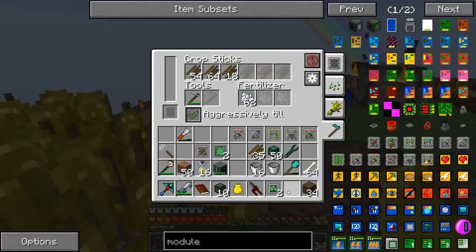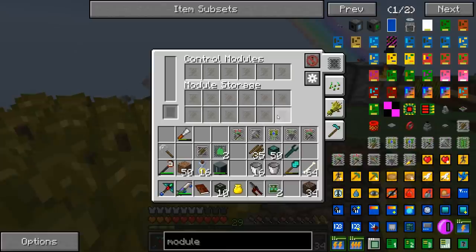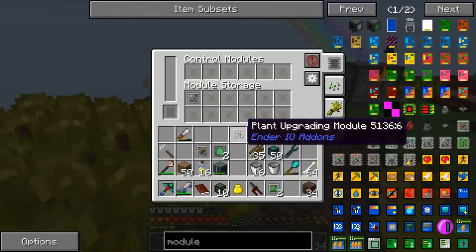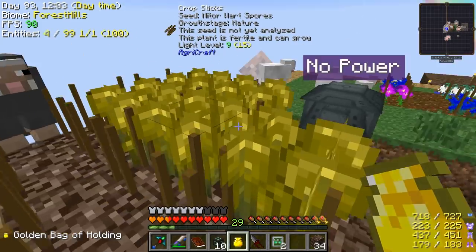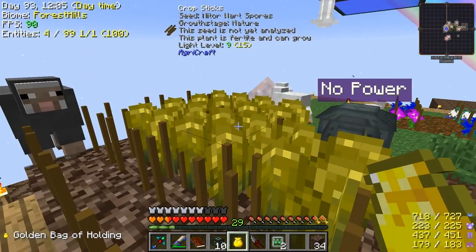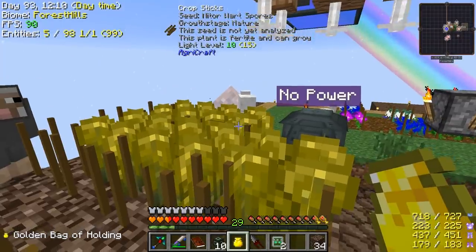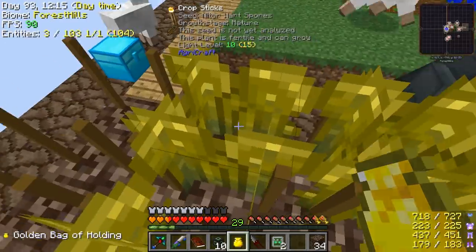I don't think bone meal works on these glowstone plants, but it might when it's in this farming station. Yeah, we'll put some fertilizer in. Okay, so those are all fully grown. So now if we put in the seed analyzer — we've got to put in the seed analyzer and also the harvester — harvest and analyze plants. So now it should harvest these. These are not analyzed. The seed is not yet analyzed.